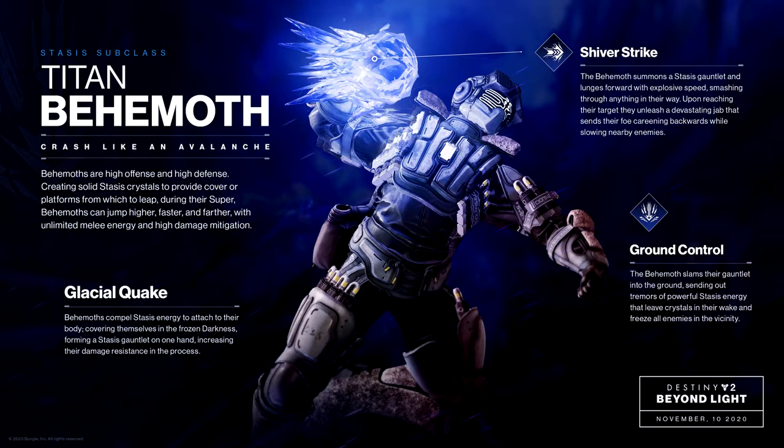Ground Control: the Behemoth slams their gauntlet into the ground, sending out tremors of powerful stasis energy that leave crystals in their wake and freeze all enemies in the vicinity. Glacial Quake: the Behemoth compels stasis energy to attach to their body, covering themselves in frozen darkness and forming a stasis gauntlet on one hand, increasing their damage resistance in the process. Pretty cool.